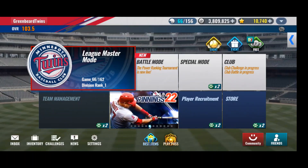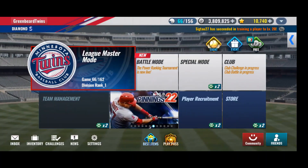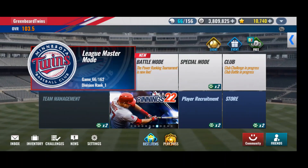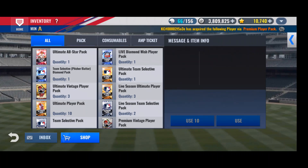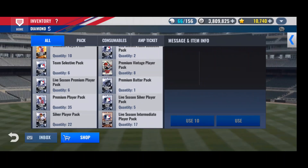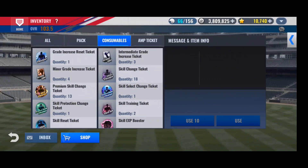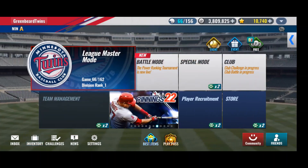Hey, hey everyone, Greenbeard here, and welcome back to another MLB 9 Innings 22 video on my channel. We have an absolute metric ton of stuff to do today. As you can see, it's double mileage, so we will have some vintage combos to do. I also got the Ultimate Vintage Packs — I'm not expecting anything, but I got a little bonus from my job this week, so I figured give it a shot. We have the Ultimate All-Star Pack, Team Select Pack, Ultimate Team Select Pack, 8 Premiums, 18 Skill Change Tickets, a Grade Increase Reset, a Skill Protection Change Ticket, and so on and so forth. We've got a lot to do today.